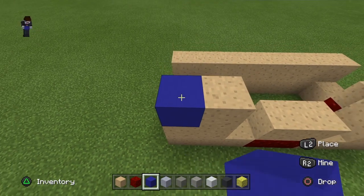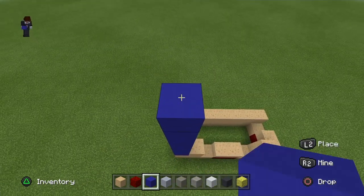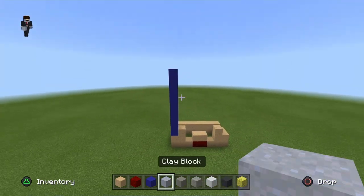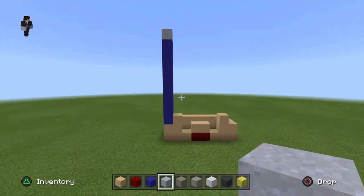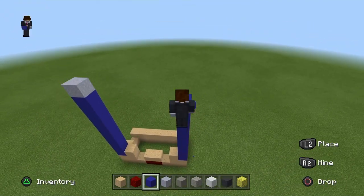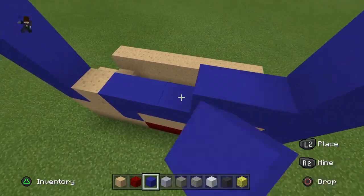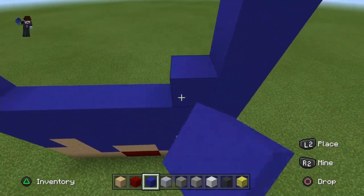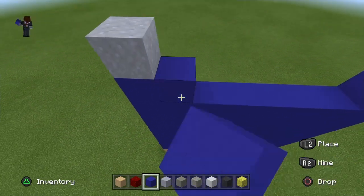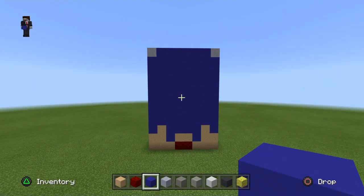Let's move on to the front. On the far left corner, go nine blocks of blue concrete — one, two, three, four, five, six, seven, eight, nine. Place one clay block on top of that, and do the same on this side — go up nine blocks and place one clay block on top. Now fill the whole front up with blue concrete just like so, and that's the front of the pants done.